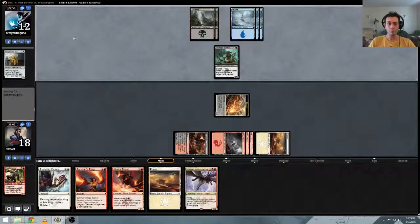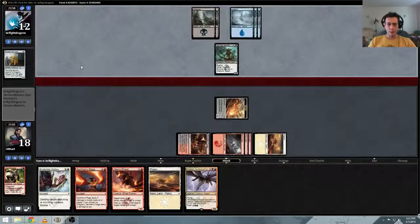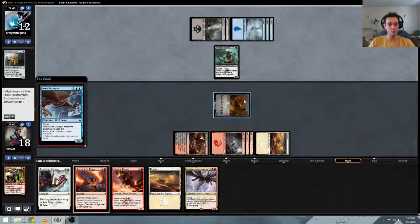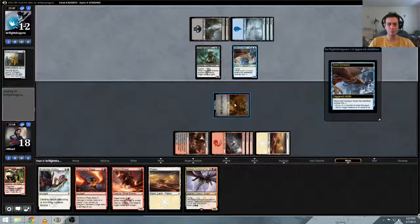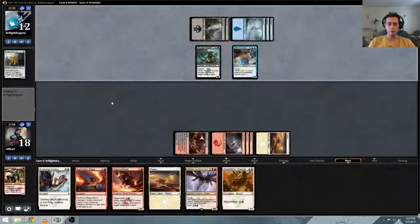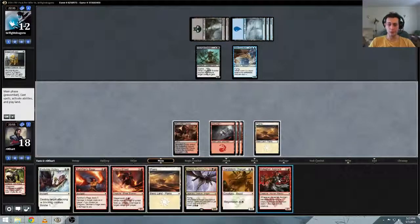Exploit can get pretty shenanigan-y — the shenanigans can pop off. Bouncing would be fine, it's whatever. Why didn't he do that first main and attack? Who knows? Some combination of cards is correct here. Let's see what we've got. Pretty much nothing. Six mana.